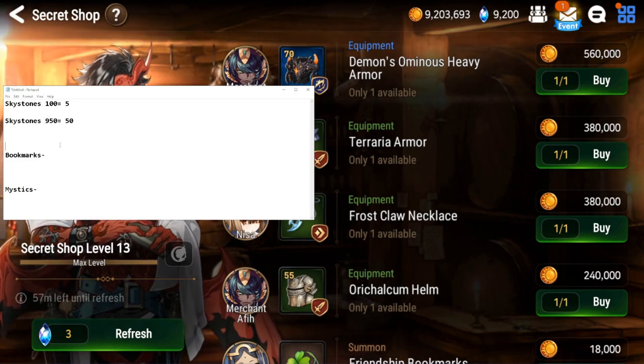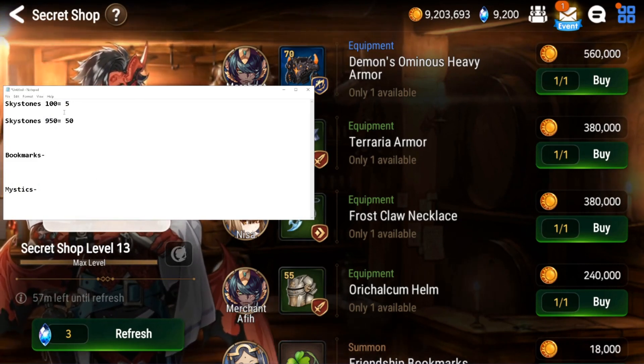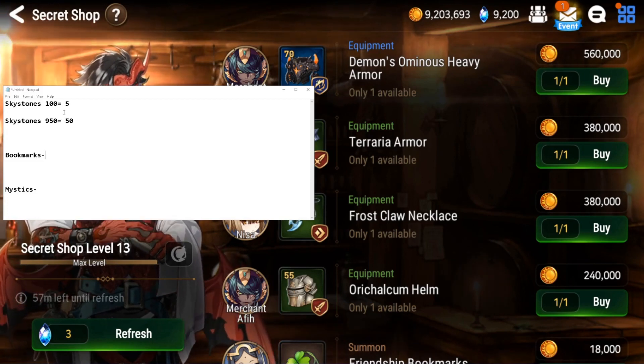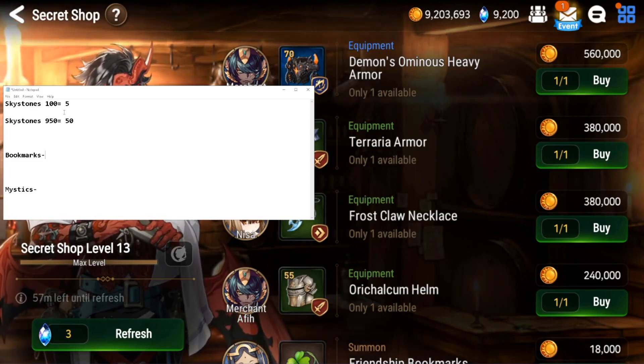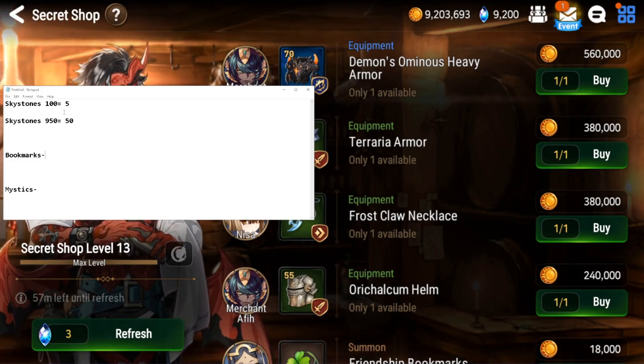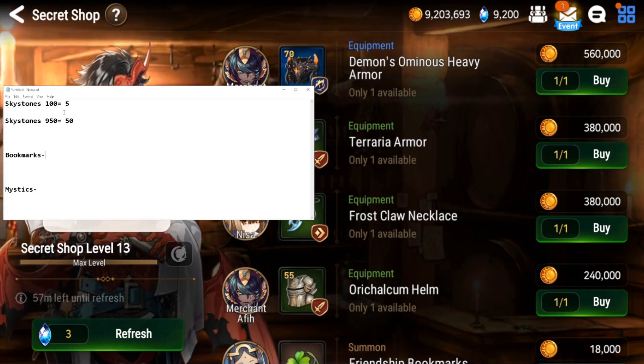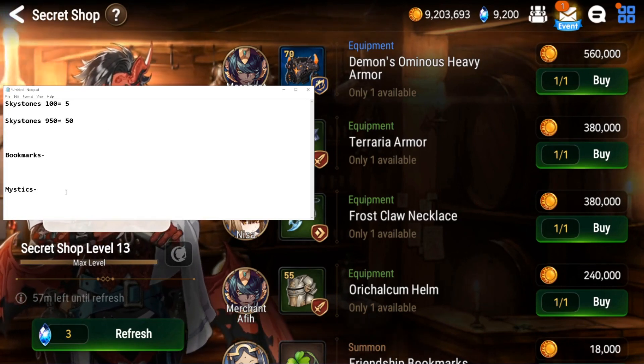There's also a chance we can get mystics from the shop along with bookmarks. So ideally, as long as we can get a bookmark purchase out of every 100 sky stones it will pay off in the long run - more is better, less is worse. Mystics I don't really know how to balance since you can't really buy mystics, so obviously getting mystics is actually quite valuable.